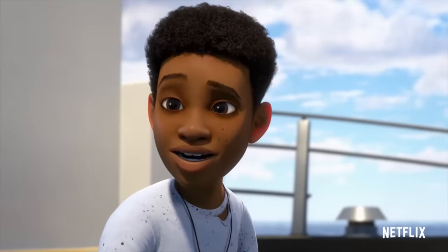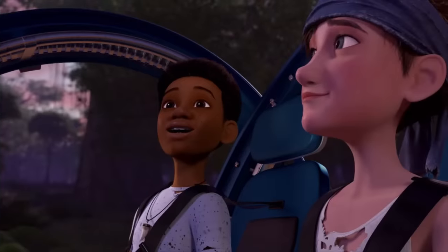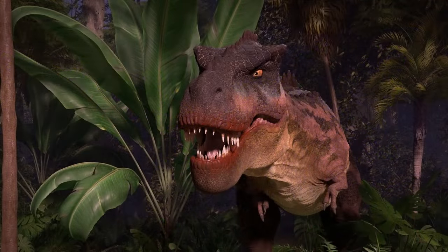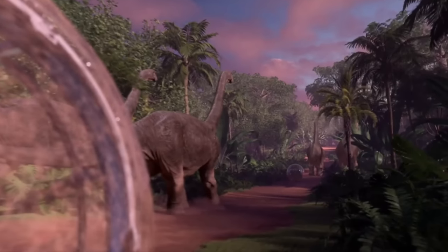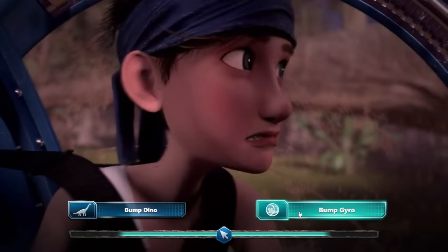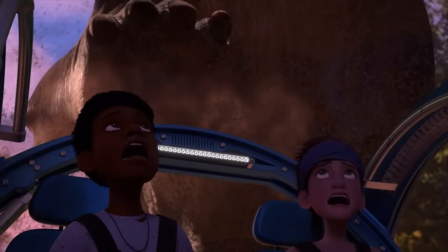Death number four: after escaping Main Street or the tunnels, the campers use Gyrospheres to speed up their journey to Hidden Adventure, riding alongside Apatosaurus and Brachiosaurus. A Tarbosaurus spooks the Brachiosauruses into a stampede, and one is about to tread on and squish Sammy and Yasmina in their Gyrosphere. You're met with the option to nudge them out of the way or hit the Brachiosaurus leg to cause her to trip. If you choose to knock Yaz and Sammy out of the way, both Darius and Ben are killed as the Brachiosaurus steps on their Gyrosphere and squashes them — a very gruesome outcome.